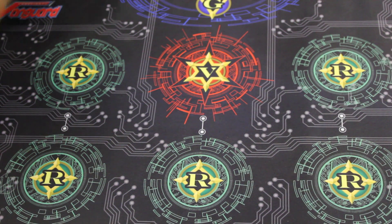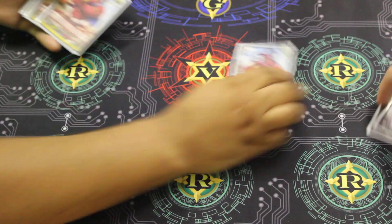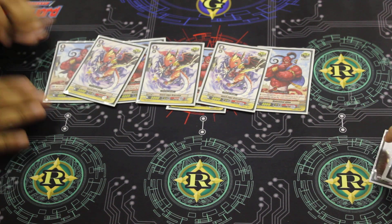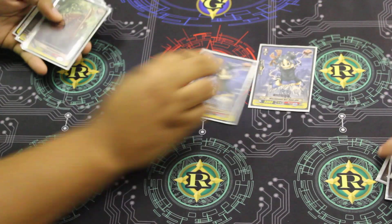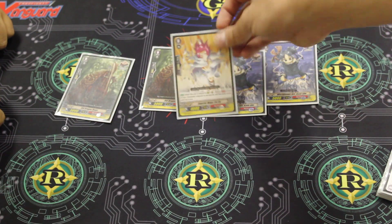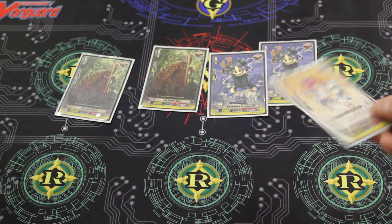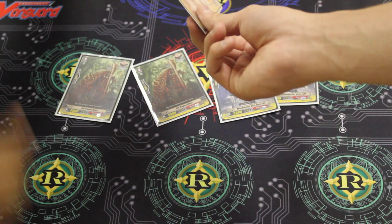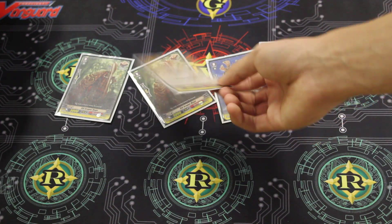Now we're getting to the Triggers. Four heals — we like healing. I'm running seven crits. Seven crits, which is a little weird. That leaves five more Triggers: seven crits, four draws, and one Stand Trigger. I run the Stand just a little bit to troll my friends, but when it does come out, it tends to come out right when I need it — like on a Dusty Plasma that's already 12K, turning it into 17K. It helps make the deck a little more unpredictable. Even just showing the Stand shield to your opponent is a psychological factor.